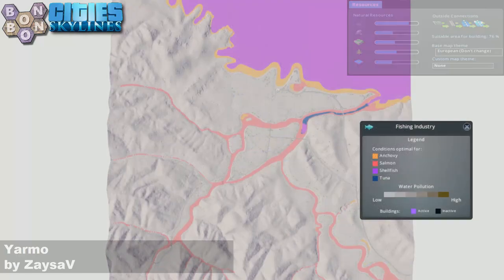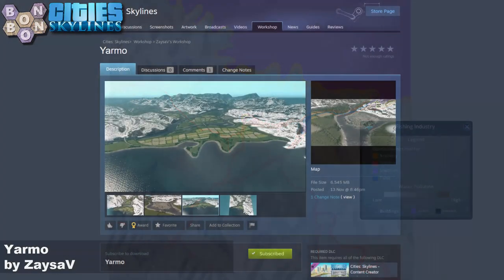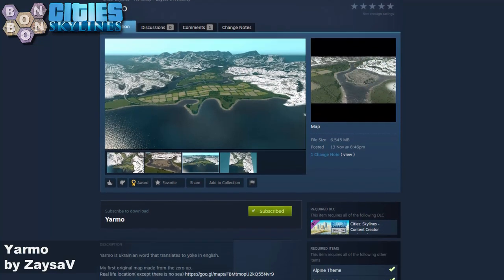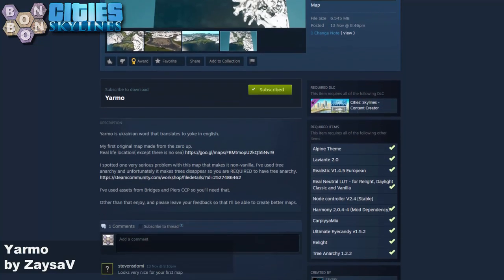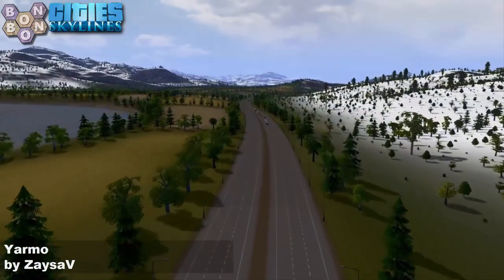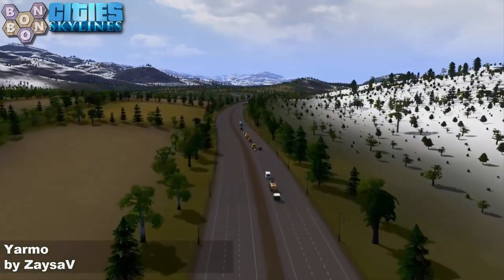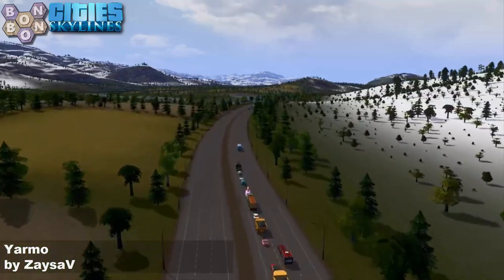We've got oil under the sea if you want to access oil. And if you've got Sunset Harbour and you want to do some fishing, your fishing map will look like that. Off to the workshop — the creator content pack for bridges and beers is a requirement for bridges. You've got a short list of requirements including tree anarchy. Theme mixer 2 is really needed — it's needed for the mix we've got, which is the Carpaya theme mix along with the real neutral light LUT.